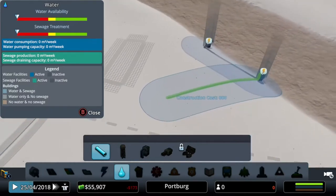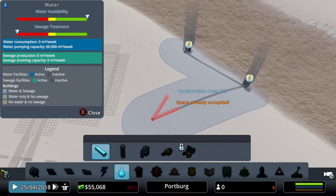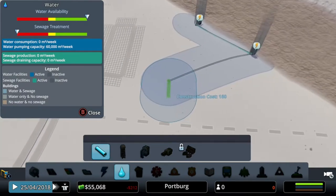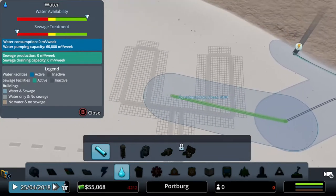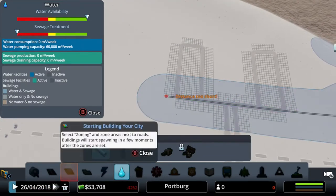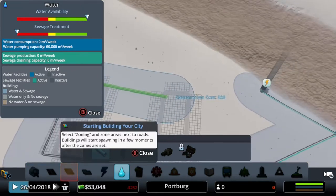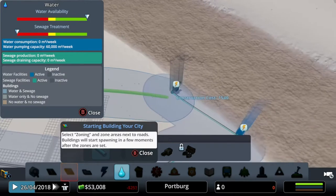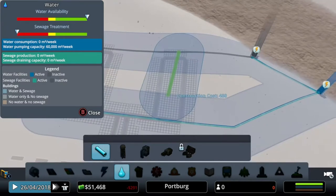Connect these two with the water pipe. With this water pipe, as you can see, anywhere that's in the colored blue area between the lines - so between that line and that line - everything's going to be watered in that area. So drag your line over to your city and make sure they all can get some water. Square it off so it's all nice and clean.